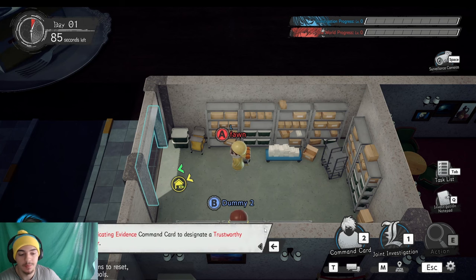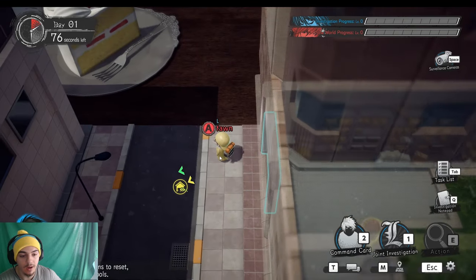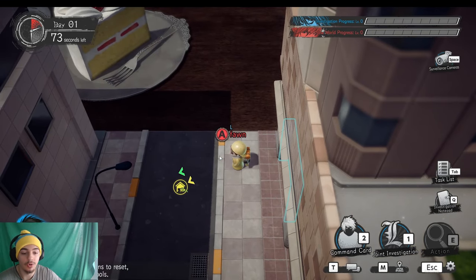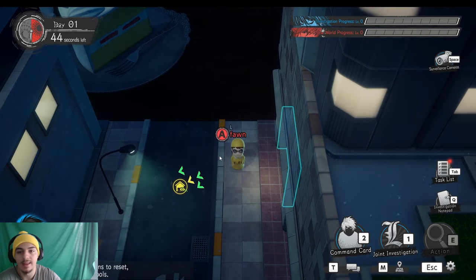As L, you want to clear up as many people as investigators and try to get the taskbar to max while catching the killer. The key thing is you never want to get close to anyone. If you get a mission where you have to investigate someone or get near somebody, do not do it. As L, you always have to keep your key card safe.